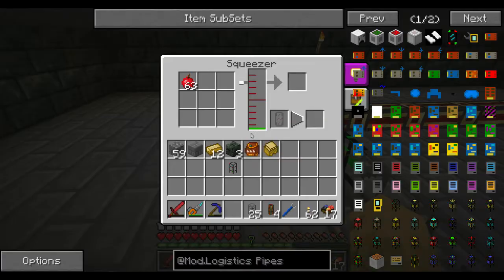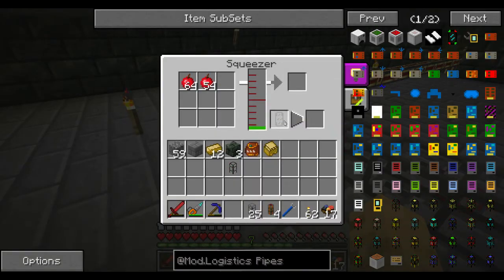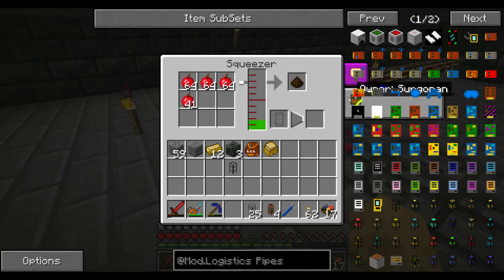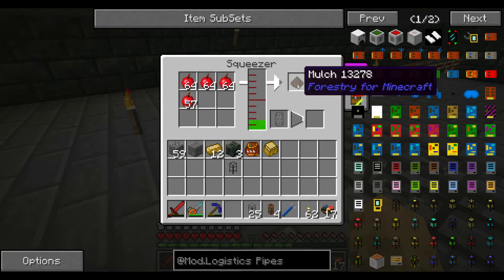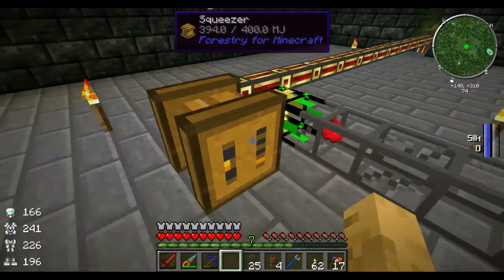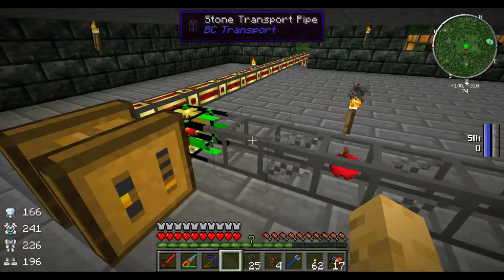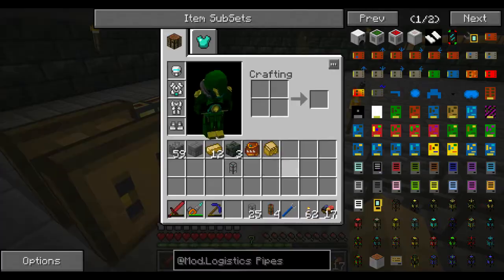Here come all of our apples. We're also going to need to take out something because when it makes the apples here in the squeezer — oh, that's cool, now there's an owner tab — it'll also make mulch as a byproduct. And we want the mulch to come out. So we could actually probably put just a basic logistics pipe right there.